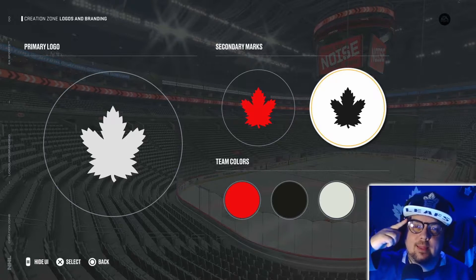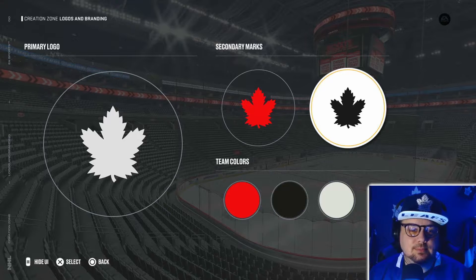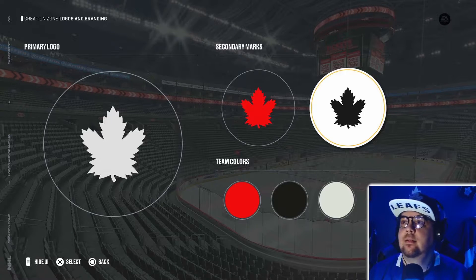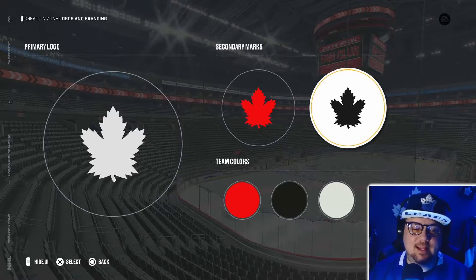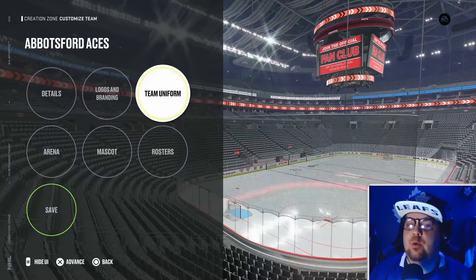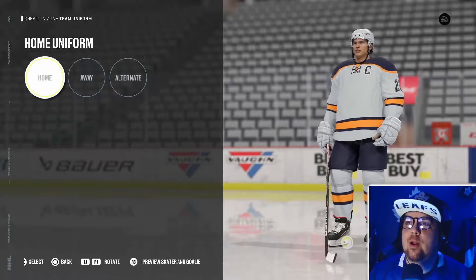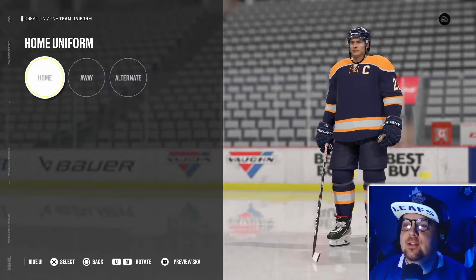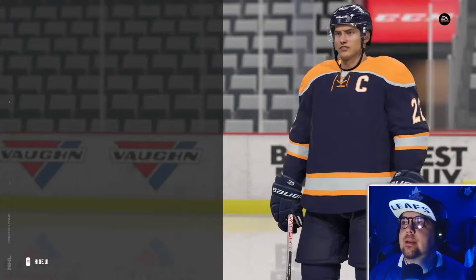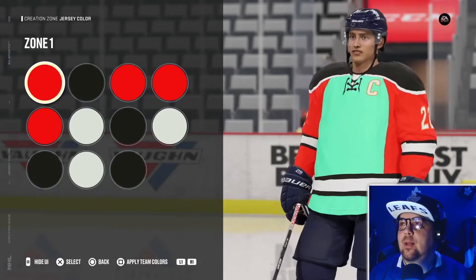I got the blue light blocking glasses on tonight so we're about to get serious with the game modes. Were you really first in the chat? Yeah, you were first in the chat — number one tonight, you want it. All right, so let's get into this. That's the colors we're doing here — team uniform, home, away, alternate. Let's see what it suggests in terms of color schemes. You can always go into these things and add your team color scheme.